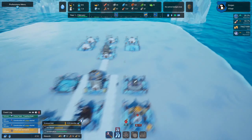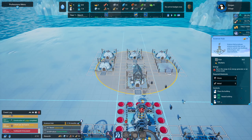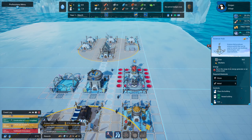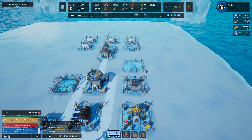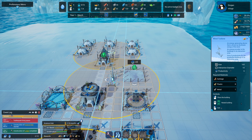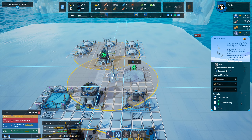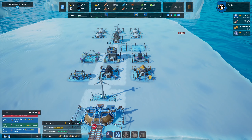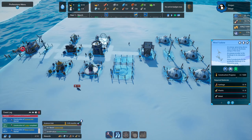The science hub is under the technology tab. It does need power as well, so maybe we place it around there and then put another wind turbine at the side. If we put it there we can put a building on the other side too. I'm going to make the science hub a priority — actually both it and the wind turbine need to be priority because it won't work without power.